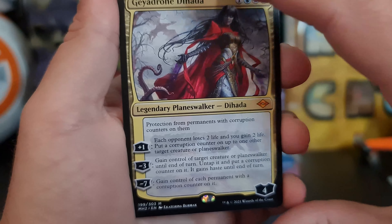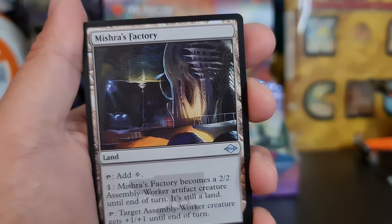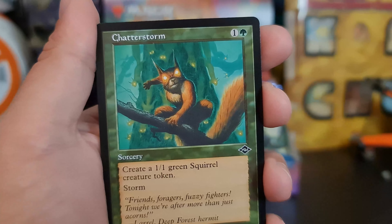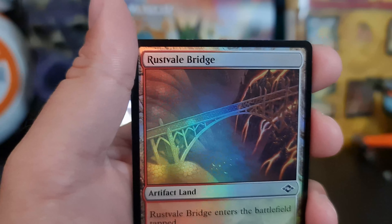And an Ignoble Hierarch! Hierarch — let's go. This is going to be a good opening, guys. Mishra's Factory. Another Chatterstorm retro frame — very nice. And a Ross Vale.